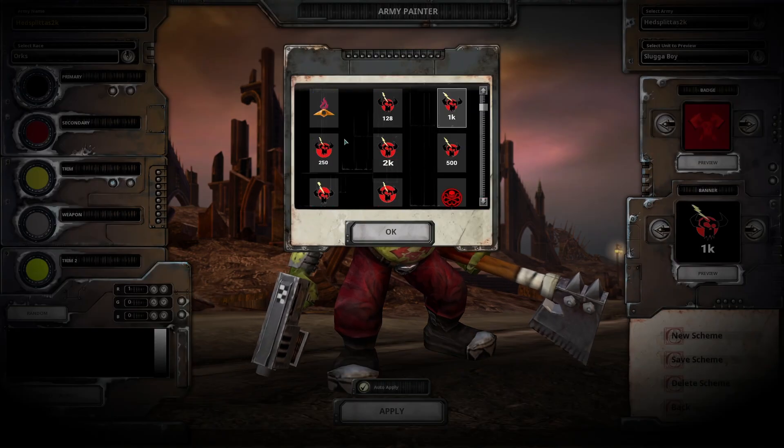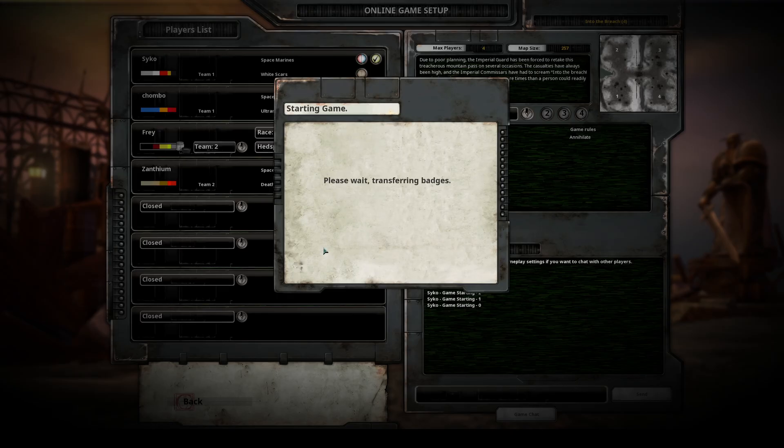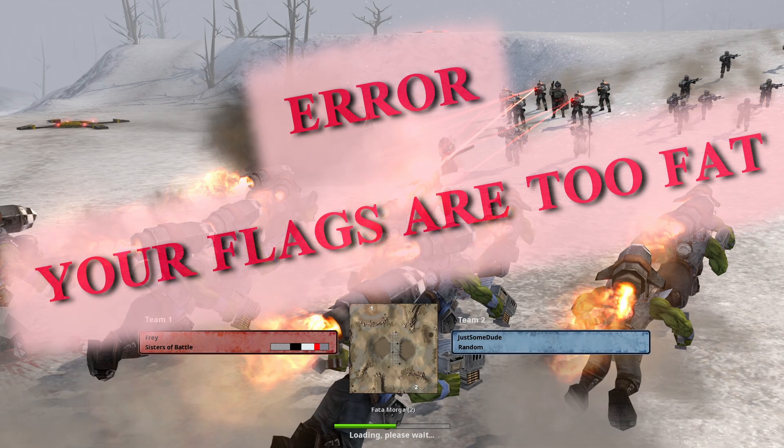If, however, you're going to be taking your custom badges and banners to online multiplayer matches, you should know that the larger the size of the badge or banner, the more chance that during that initial launch when badges and banners are transferred between players, the game might crash, as large sized custom badges and banners are being flung across the internet.